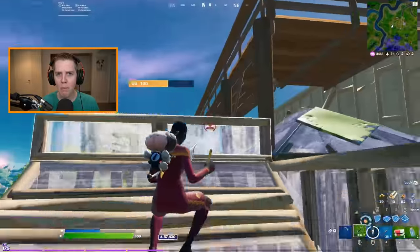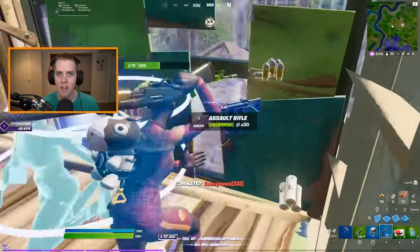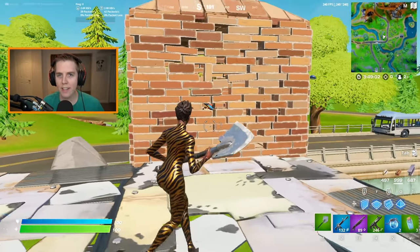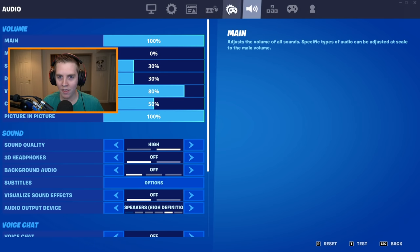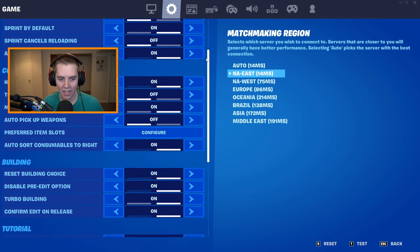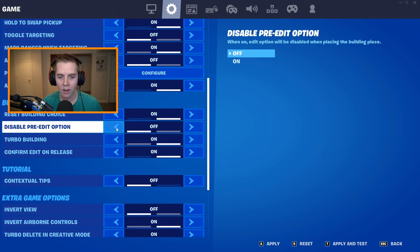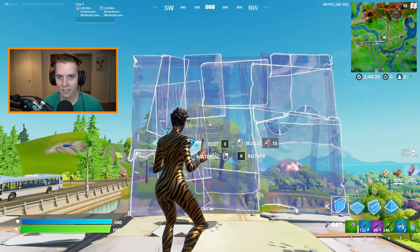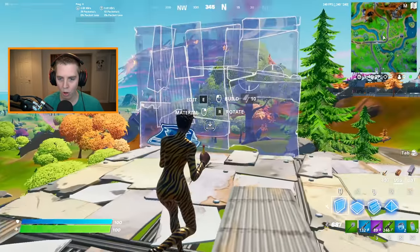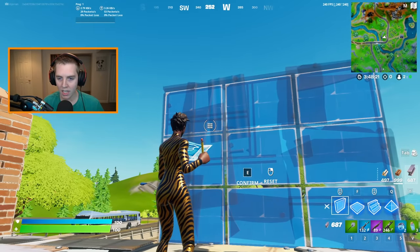Starting off, we have probably the most overpowered yet underutilized trick in the entire game: pre-edits. There's actually a setting for this — it's on the second page of game settings called 'Disable Pre-Edit Option.' I actually have it on, which means pre-edits are disabled, but in order for it to work you need to turn it off. Basically, what this does is before you actually build a wall, a ramp, a cone, anything, you can pre-edit it.